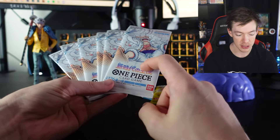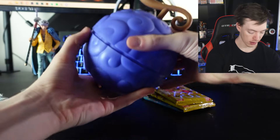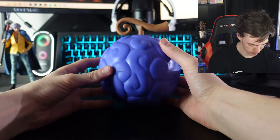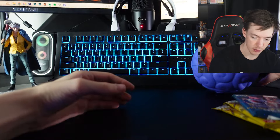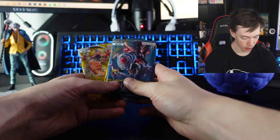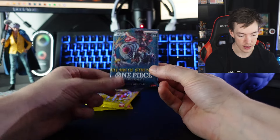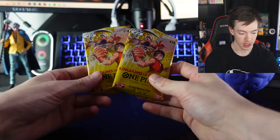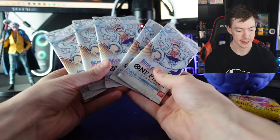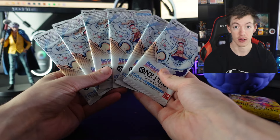Now, these ones are going to be in Japanese, so there is going to be a slight difference. But at the end of the day, we are still searching for the same card in these guys. Let's get our Devil Fruit all back in order and throw it to the side. We are going to open up the one of the threes. We've got two of the fours, and then we've got a whopping six of the OP5s.